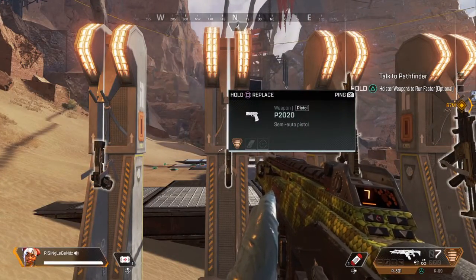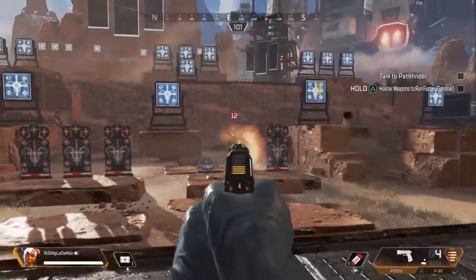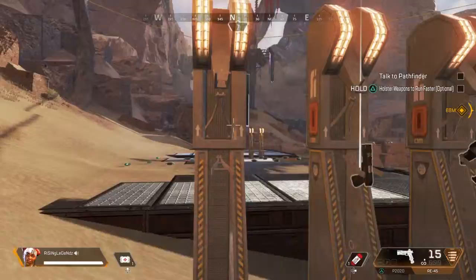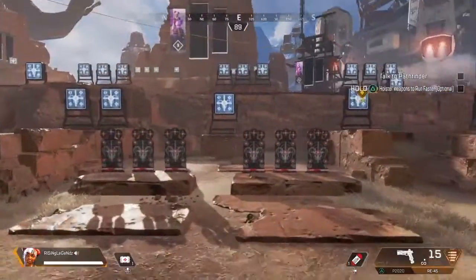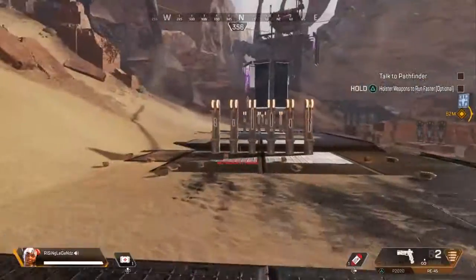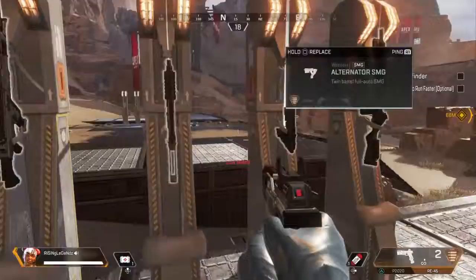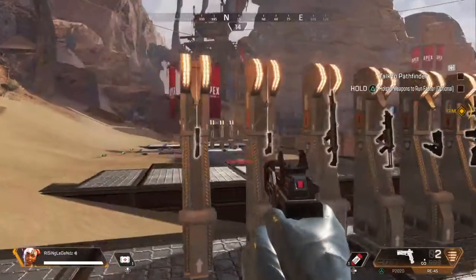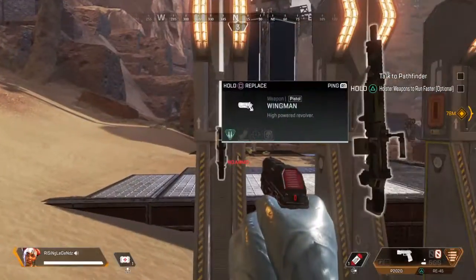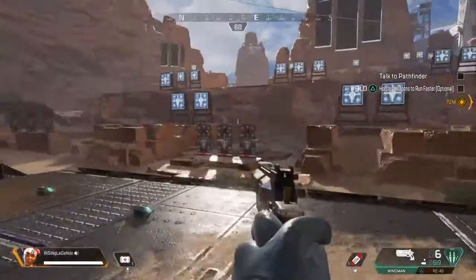Now to the P2020 — it's got a 10-round clip and does 12 damage. It's not bad; fires as quick as you can pull the trigger. And the RE-45, which is an auto pistol — 11 damage but crazy fire rate for a pistol. Again, personal preference on these. I prefer the R-301.